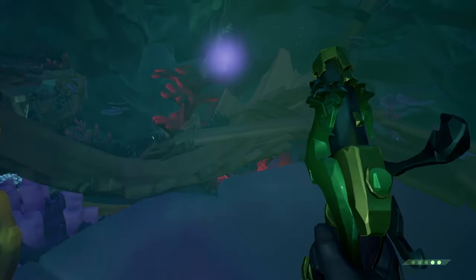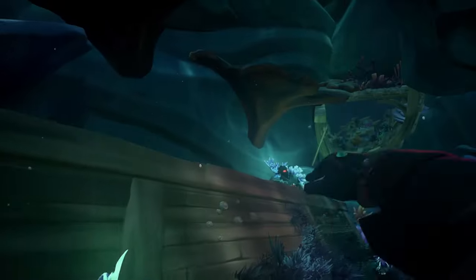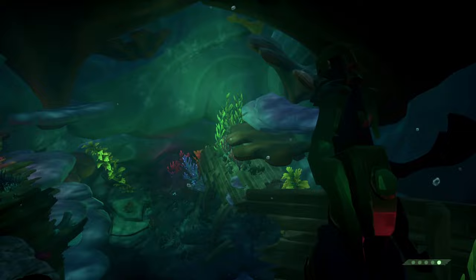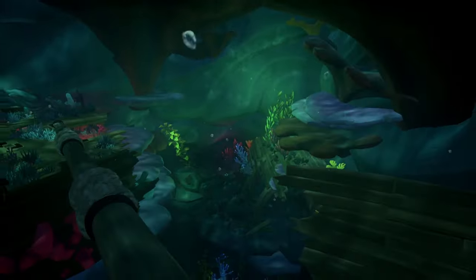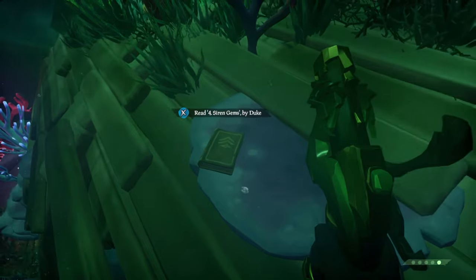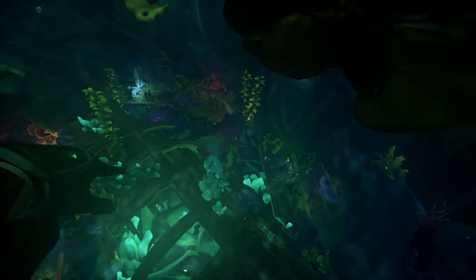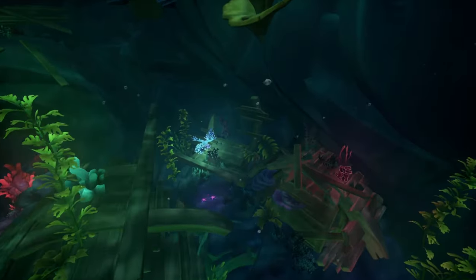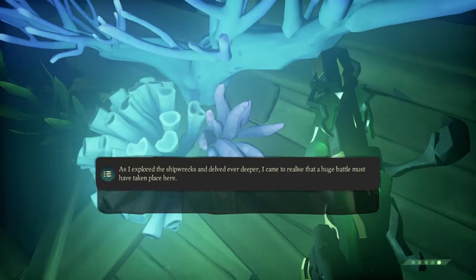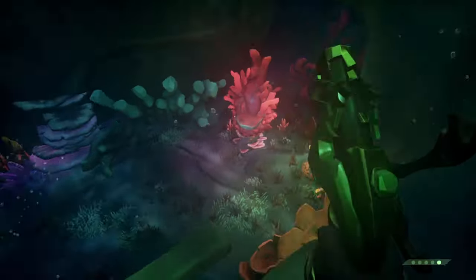From journal two, turn around and head back down. Keep moving down to a plant - shoot it or hit it with the sword and drop in. Head over to the planks and there is journal number three. Head straight back out, hit the plant going out, then swim directly down again looking for an upturned boat. Swim over to it and you'll find another piece of coral and journal number four.